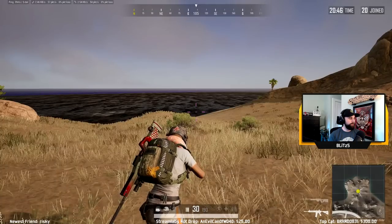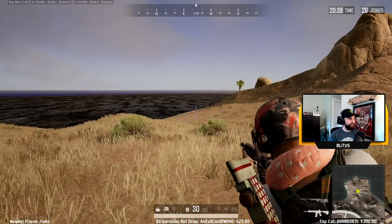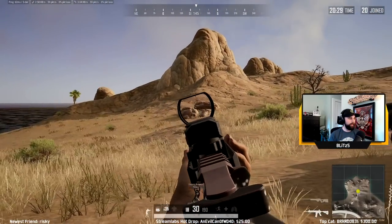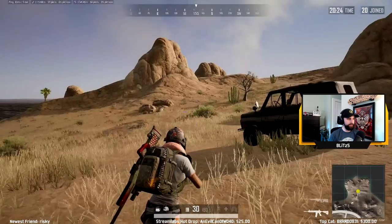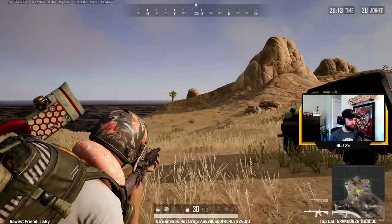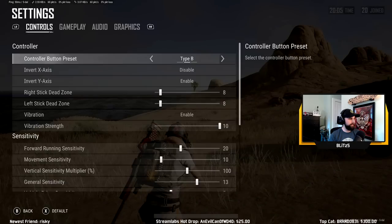They're going to default you to Type A, and what this does is it makes your left trigger — the universal button for aim down scope — two different things. When you hold LT you're going to over-the-shoulder aim, and if you double-tap L you're going to aim down sights. Aiming down sights is way more accurate in PUBG. A lot of players prefer going to Type B, because every time you hit L, no matter what — tap, hold, whatever — it makes you aim down sights, kind of like Call of Duty style. Then left bumper becomes over-the-shoulder. I recommend Type B, and that's what most people have.